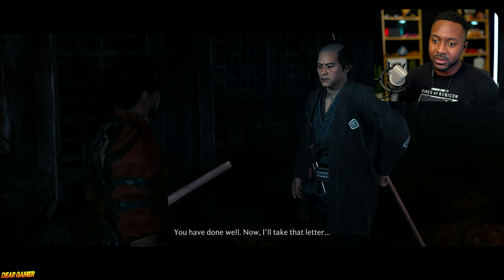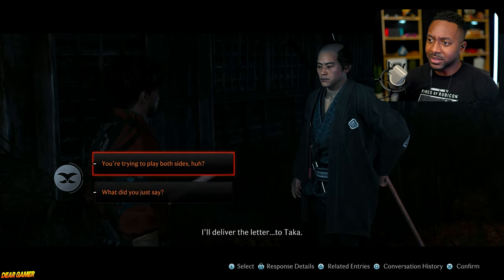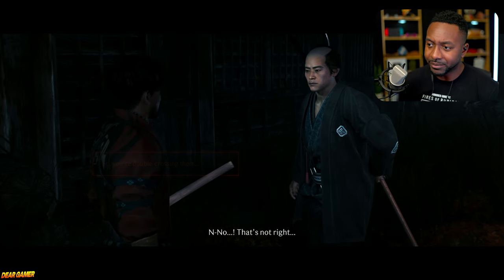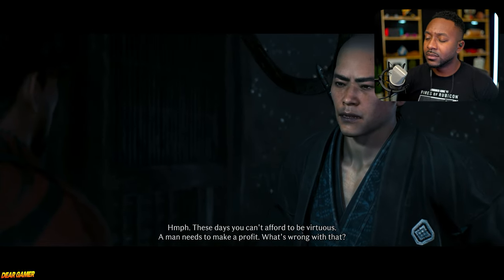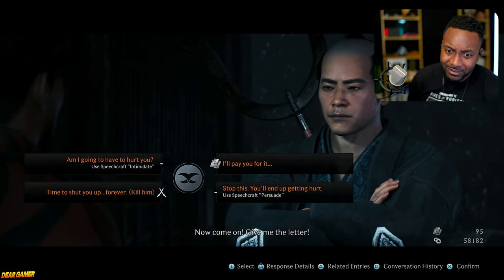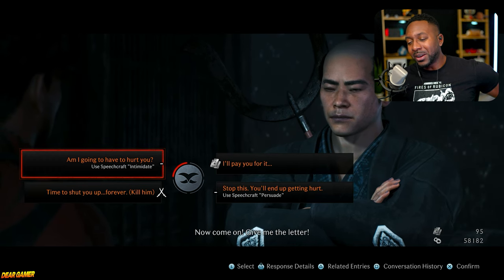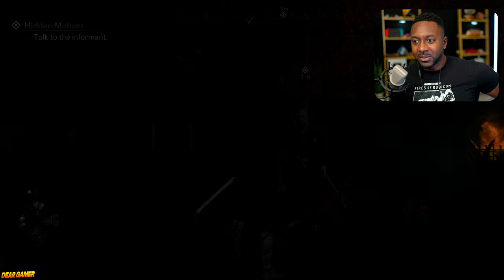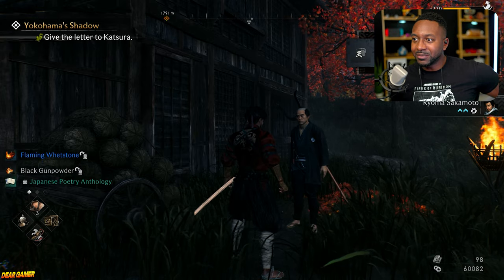I'll take the letter directly - I don't trust these fools. I'll deliver the letter to Taka. Hmm - you're trying to play both sides? 'These days you can't afford to be virtuous. A man needs to make a profit. What's wrong with that?' Do it the right way - give me the letter. Let's fight! 'I'll pay you for it.' I'll intimidate him. He backed down just like that. Okay, let's keep moving.